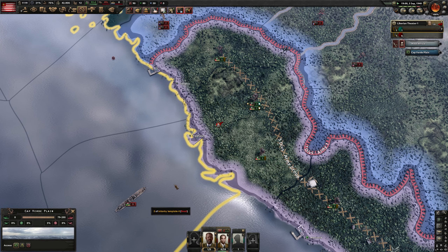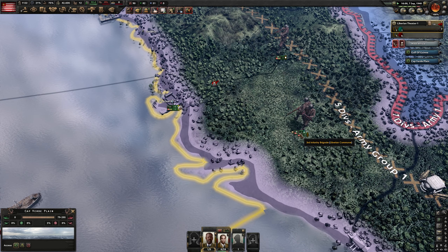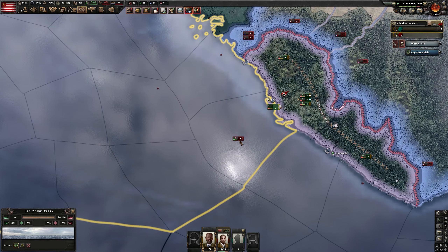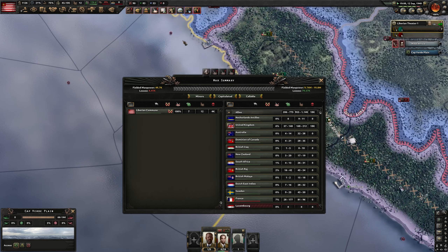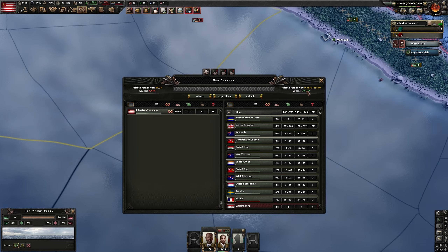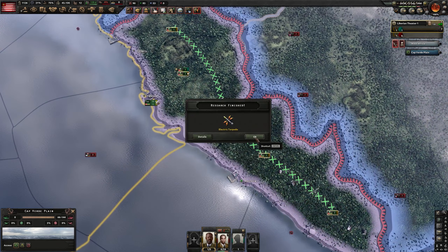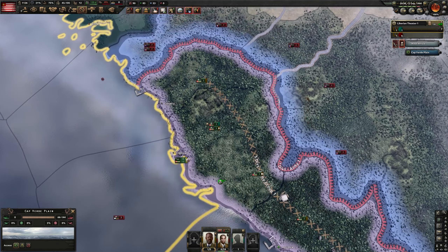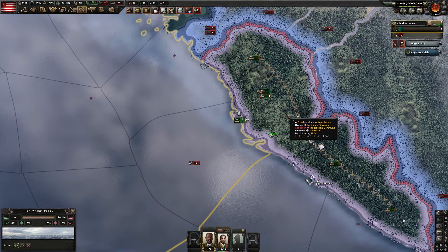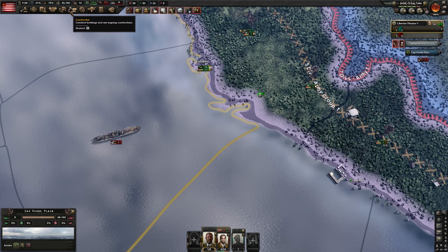Small issue — the Brazilians are threatening a landing. I did reinforce it in time, hopefully they're able to hold. Let's check the casualty report: we've taken about 4,400 losses compared to just under 80,000 of them. Overall we're doing a pretty darn good job keeping them out. The only issue is I don't know how long it's going to last. They haven't tried pushing through land, which I'm guessing means they don't have the supply. So as long as I can hold these ports, they shouldn't be able to advance — we just have to worry about naval invasions.